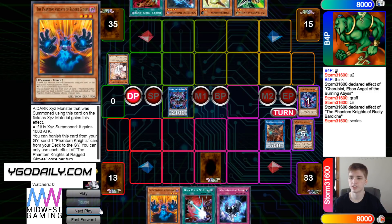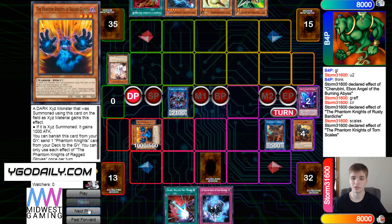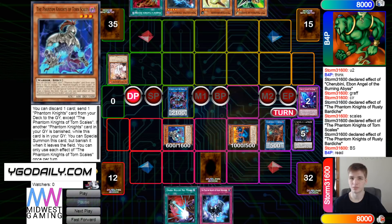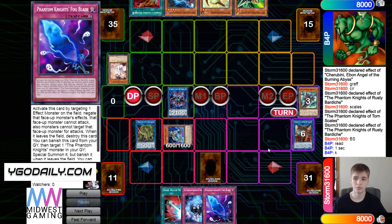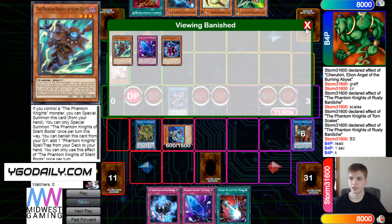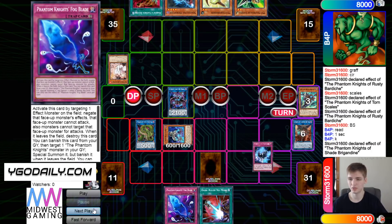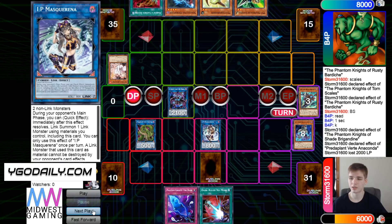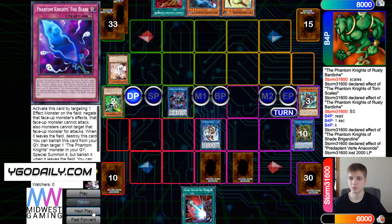Ancient Cloak goes to grab Ragged Gloves, Torn Scales brings itself out, uses that effect, discards Gloves, sends Fogblade. Then Fogblade brings out Gloves, overlay those for Breaksword, get the Rusty effect to pop it, Breaksword effect summons out Torn Scales and Ragged Gloves, turn those into Anaconda. Banish Boots to grab Fogblade. They're definitely not playing the Assault Package. Shade brings itself out, turn those into IP. Anaconda effect, pay 2K, dump Fusion, chain Gamma, bring out Driver. Set Fogblade, pass turn.